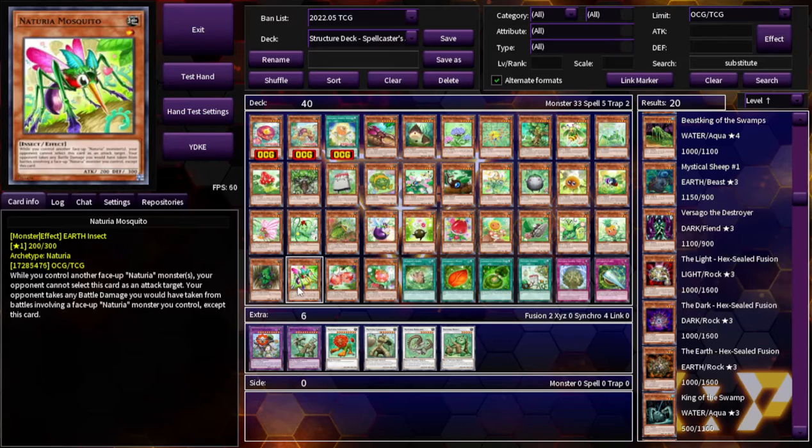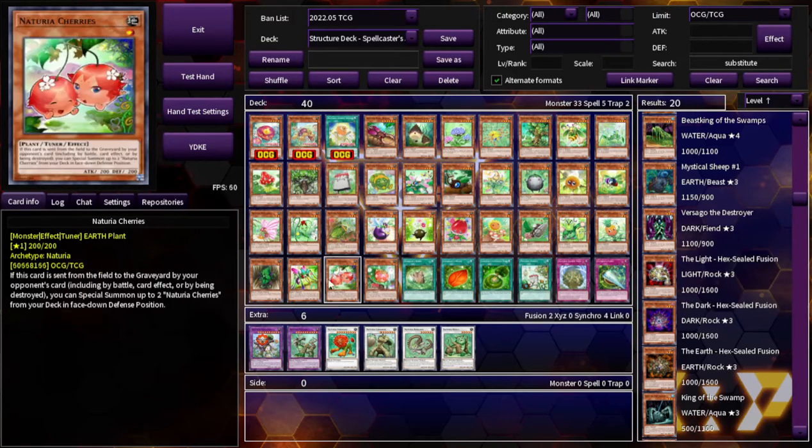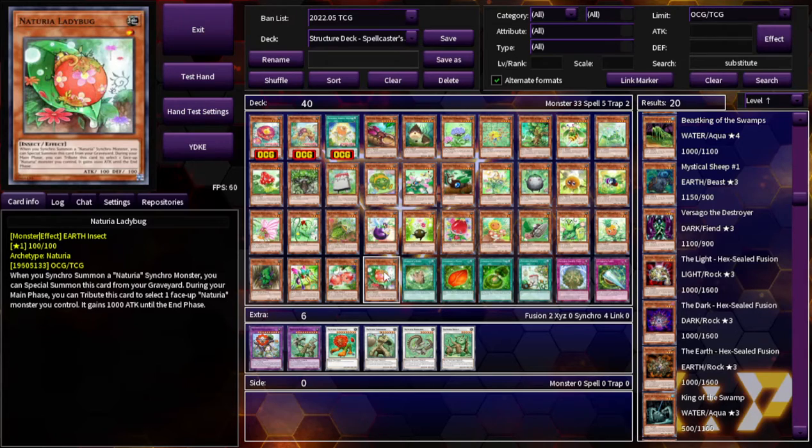You should be able to synchro summon using cards from your graveyard — like, lock it into Naturia monsters. Naturia Ladybug: when you synchro summon a Naturia synchro monster, you can special summon this card from your graveyard. During your main phase, you can tribute this card and select one face-up Naturia monster you control that gains 1,000 ATK. Finally, one card that would be great to send to the graveyard — it's really the only good one to target in the deck for that purpose. Wild stuff, but fair enough.